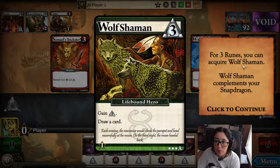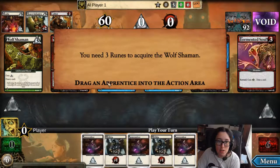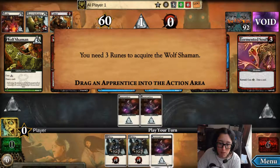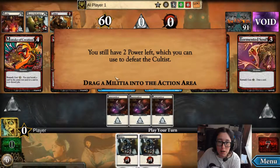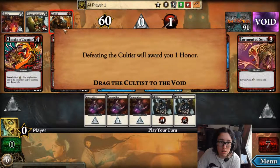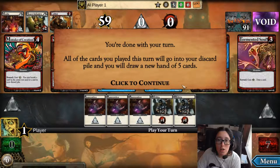I gain one rune and draw a card. For three runes, you can acquire a Wolf Shaman — Wolf Shaman complements Snapdragon. You need three runes to acquire a Wolf Shaman, so I can play these three and now I can drag this here and I'll get it. You still have two power left, which you can use to defeat the Gold Dust. So I'm going to drag this here — you're going to get one honor. You're done with your turn.